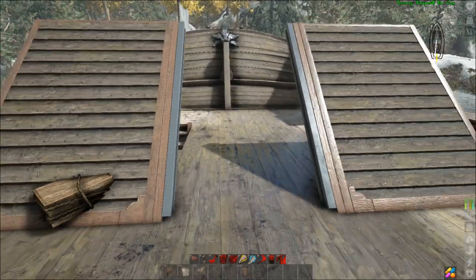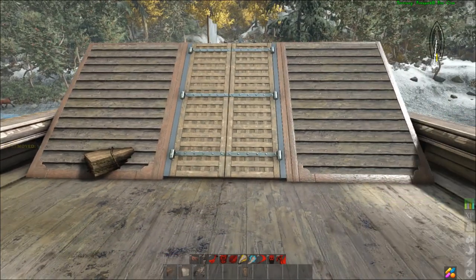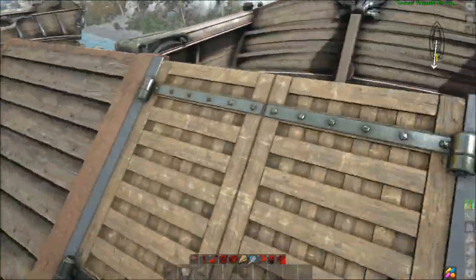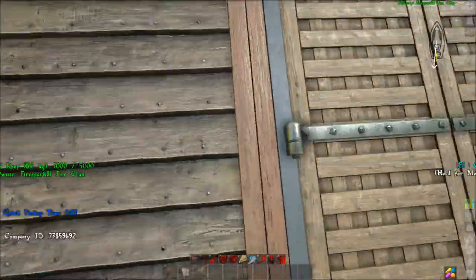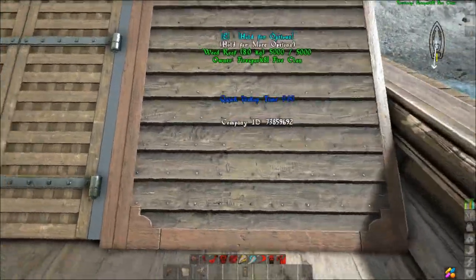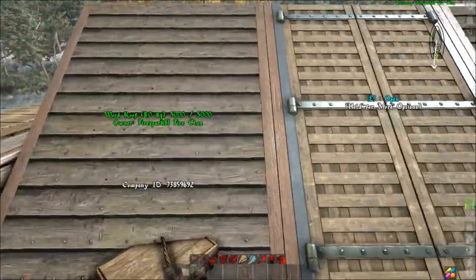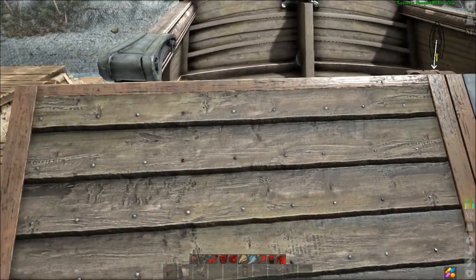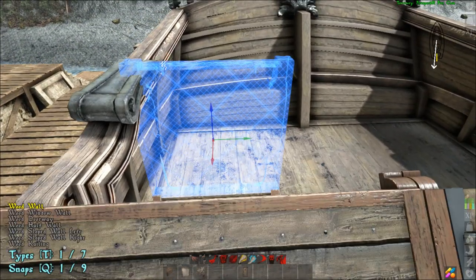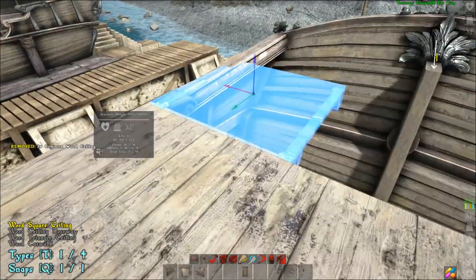There are a bunch of ways you can do the front with stairs and such, but I like having the full slope here so you can run up to the top from anywhere — it's the design I feel is best. If you wanted to, you could put stairs and square it off instead. Once the front is done, take the ceilings and place them across, all the way back until you reach the end section.